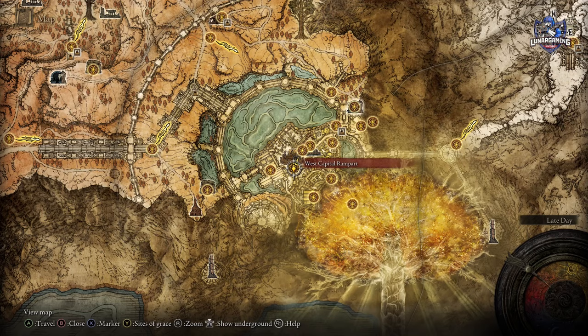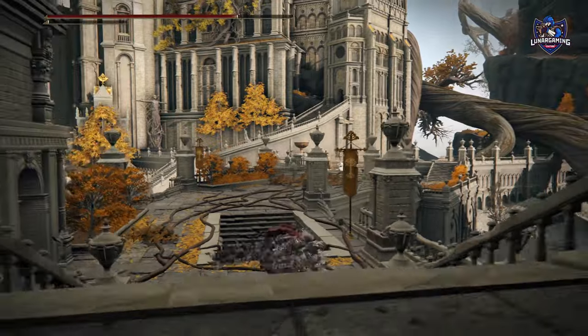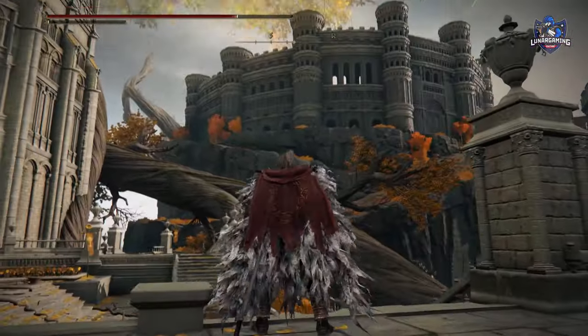The second Coliseum is located in the capital, Leyndell. Make your way through the capital to the East Capital Ramparts, to the Avenue Balcony, and once you've made your way up the dragon's wing you can reach the West Capital Rampart — the same way you go through the main story. The arena can be seen from here.